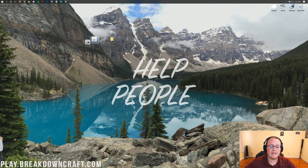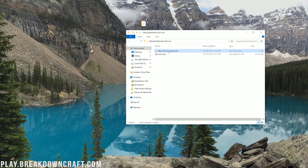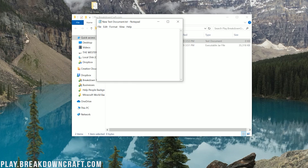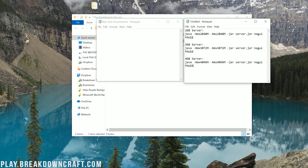Once you've got your folder created, take the server.jar and drag it into that folder. Then double-click the folder. Inside, right-click and create a new text document. You can just leave the title as 'new text document' and double-click on it to open with Notepad. Once you've got Notepad open, go to the description of this video and you'll find a code that will allow you to run your server.